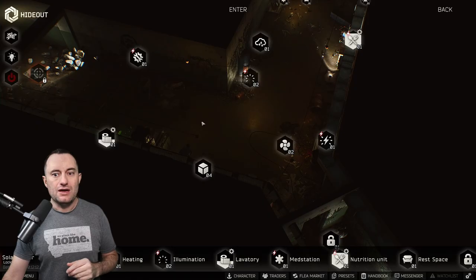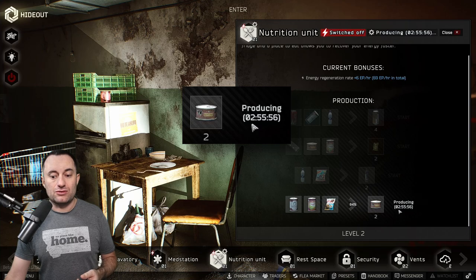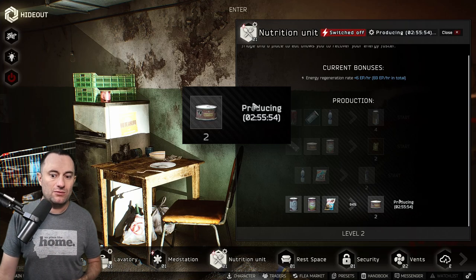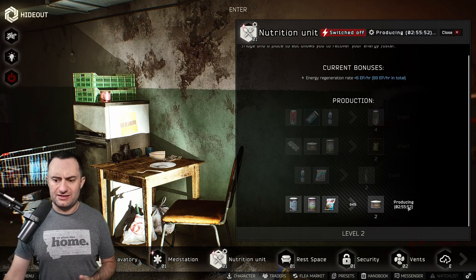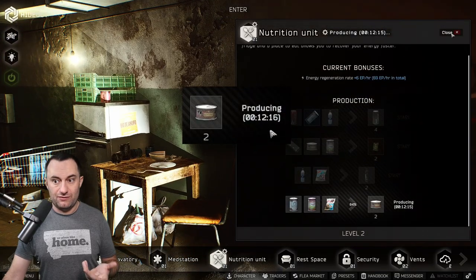That was before the flea market changes, so I'll get back to you on whether that's still the case — I'm testing right now. Everything else needs power, so if you start a craft and you shut off your generator, it will still craft, but the total time goes through the roof. This craft has been running for about 10 hours now and it's still not done.